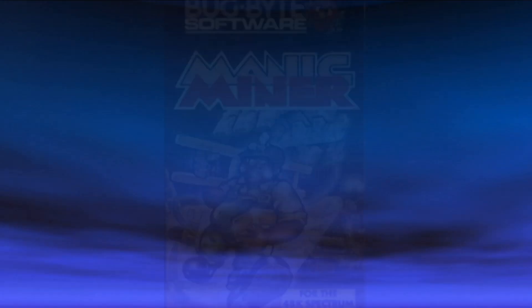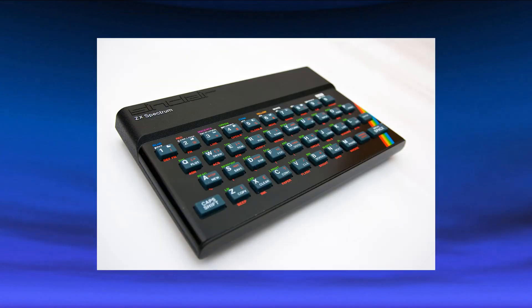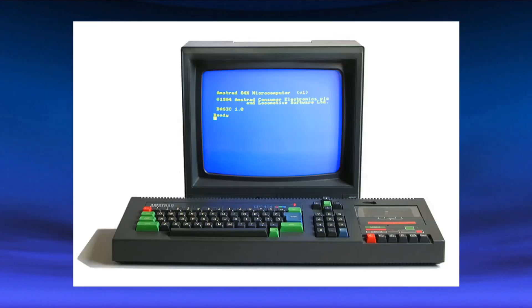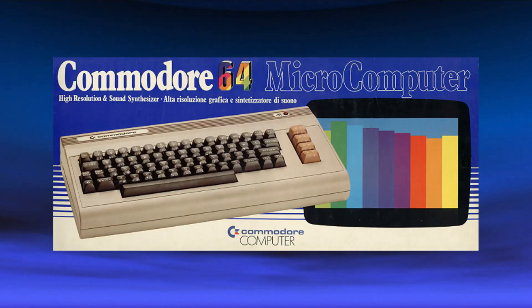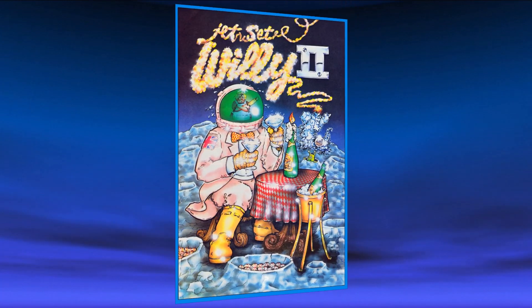Okay, so let's first check out the original game. Manic Miner was released in 1983 by BugBot Software on the ZX Spectrum. It immediately became an instant classic on the system and was ported to almost every computer at the time, including the original C64 version. It was programmed by Matthew Smith, whose main character, Manic Willy, would go on to be in two other well-received games of the same style, namely Jet Set Willy 1 and 2.